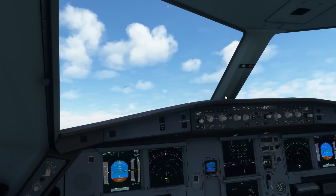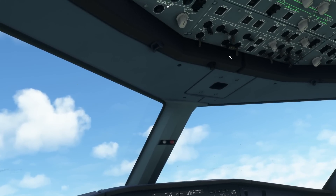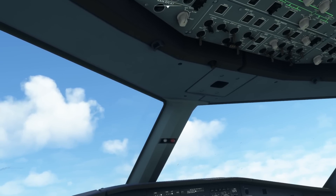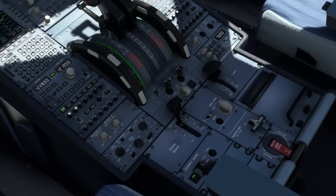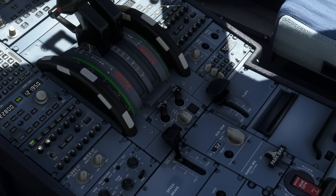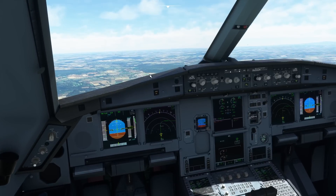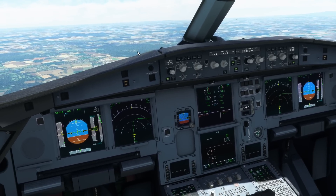Autopilot comes on. Throttles go to the climb detent. Flaps can come up. We go and sort out those lights — this has changed slightly from the A320. At this point we're going to turn TCAS on, which is over here. We want it on TA/RA. The exact procedures you follow are often different in terms of what modes you put things into — they're often different from airline to airline.